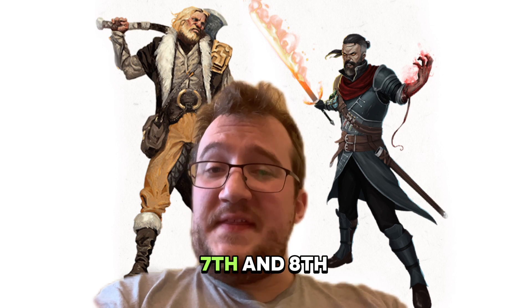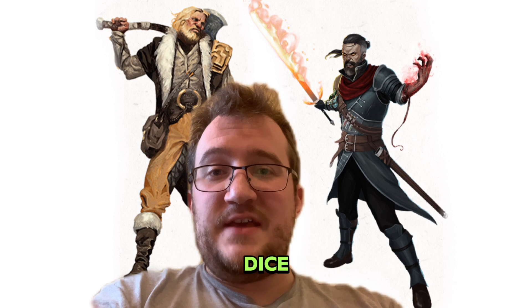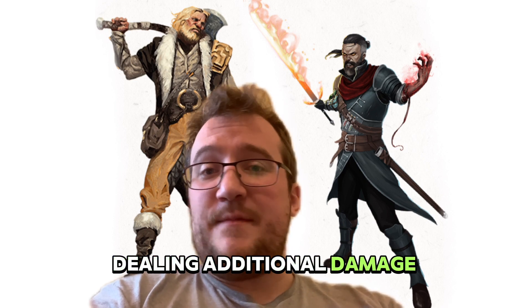If you put your seventh and eighth levels back into Bloodhunter, not only can you pick up Extra Attack, you also increase the size of your Hemocraft dice so that you'll be dealing additional damage with your Rite.